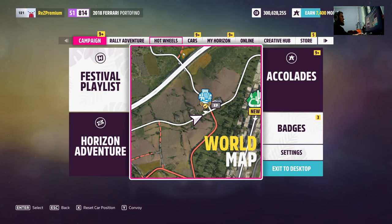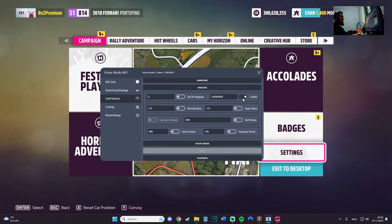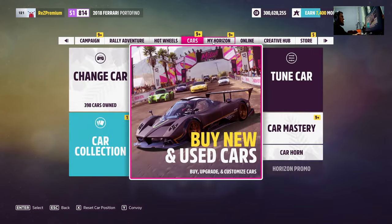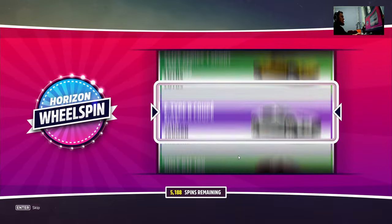Maybe I need to buy something. I'm not 100% sure. I did select it so that's that. Let's do it real fast — one second. Cars, wheel spins — let's do one wheel spin.